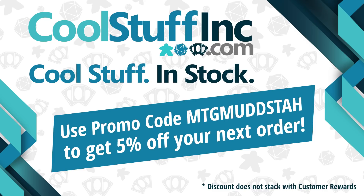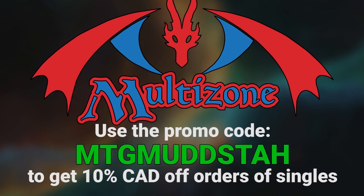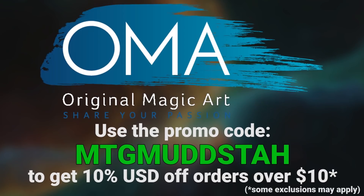This video is sponsored by Cool Stuff Inc. If you're looking for cards in the US, you can use the promo code MTGMudsta to get 5% off anything on the site. Or if you're in Canada, you can use the same promo code at Multizone to get 10% off your orders of singles. Original Magic Art has playmats, tokens, and sweet art where that same promo code gets you 5% off.